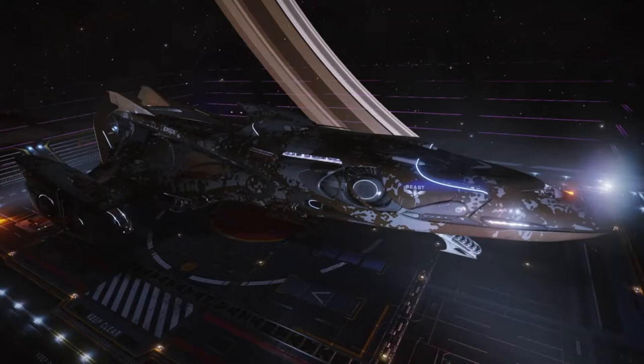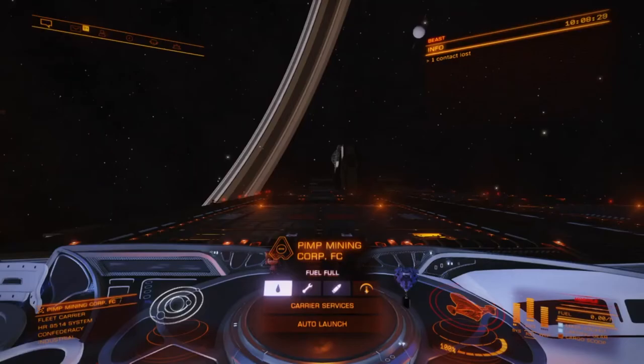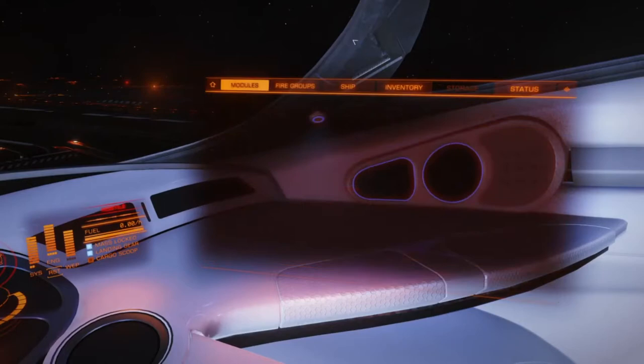Deep core mining, void opals, alexandrite, mozite — seven billion dollars worth of credits and an Anaconda. I have been laser mining platinum and low temperature diamonds for almost two years, and I have never used a pulse wave analyzer for the platinum or the LTDs. It's an enormous waste of time. God knows how many 50% rocks you flew by because your pulse wave analyzer didn't show them. But I'm going to show you the right way today.